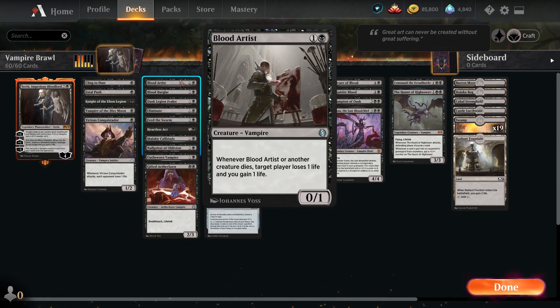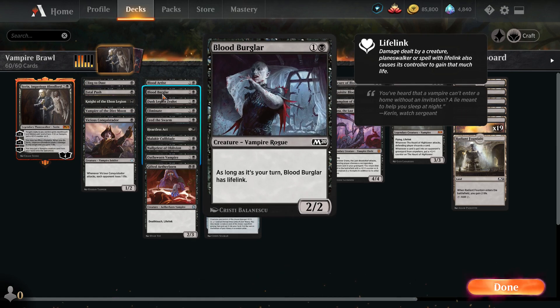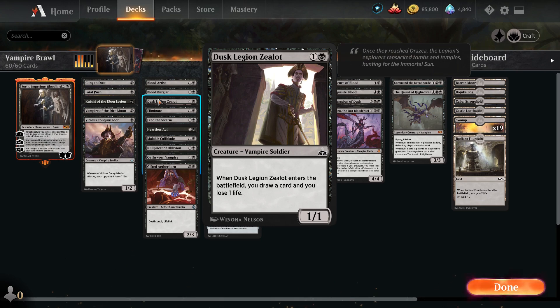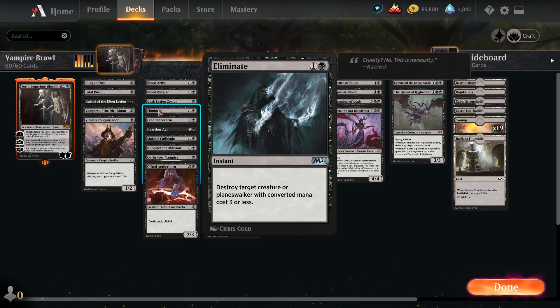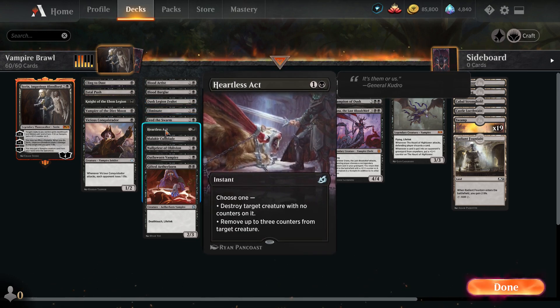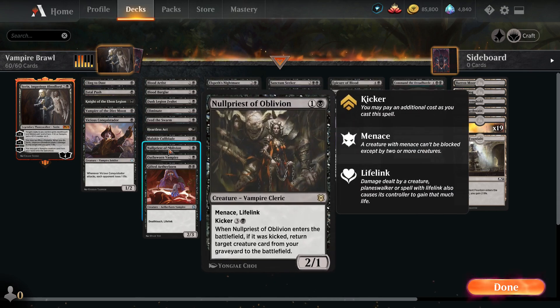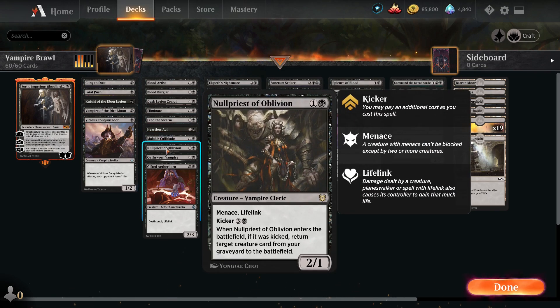For our two-drops: Blood Artist is a fantastic card — whenever a creature dies, a player loses one life and you gain one life. Bloodghast has Haste as long as you have Lifelink. Dusk Legion Zealot — when it enters the battlefield, you draw a card and lose one life. Eliminate for removing a low mana cost creature. Feed the Swarm for killing a creature or enchantment. Heartless Act for killing a creature with counters. Malachir, the Collarblade — when a creature dies, it gets a counter.